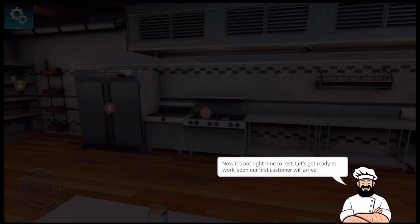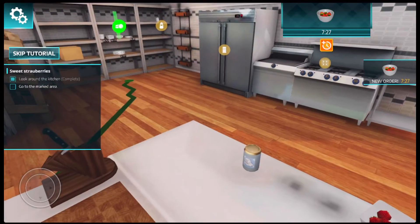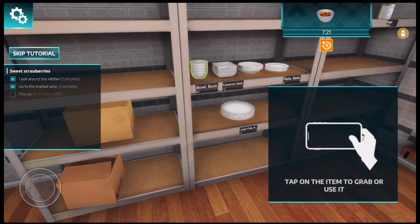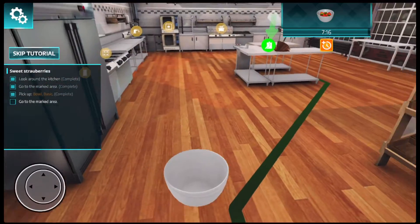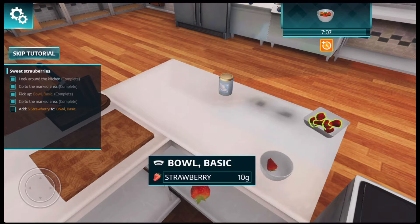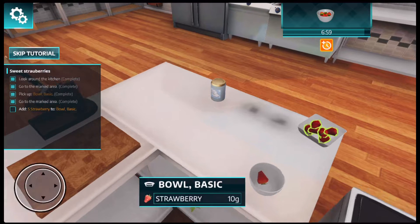Our first customer will arrive soon. We got our first order — the customer has ordered sweet strawberries. Our to-do list is on the left side of the screen. It says go to the marked area. To pick up any object you have to tap on it, so we need to pick up a bowl, tap on it, take it back to the counter, and then we're gonna put five strawberries in here — one, two... whoa, did we drop it? Let's pick the strawberry back up and put it in the bowl.